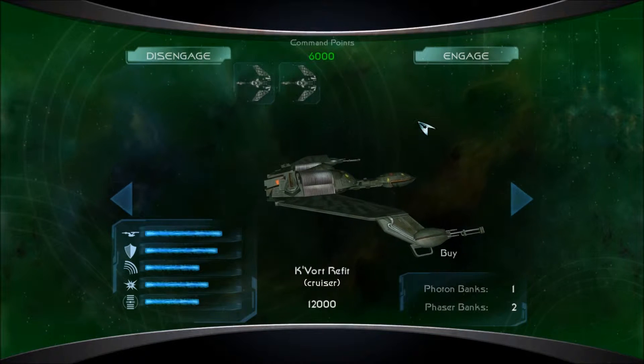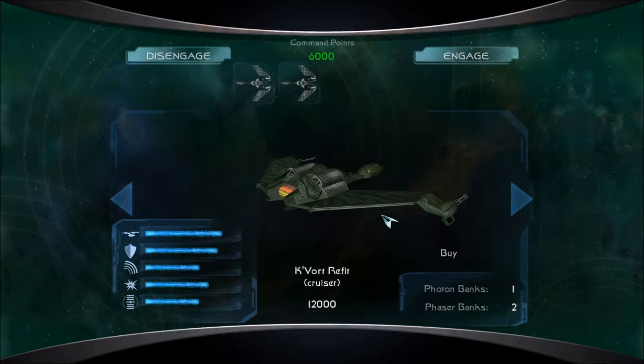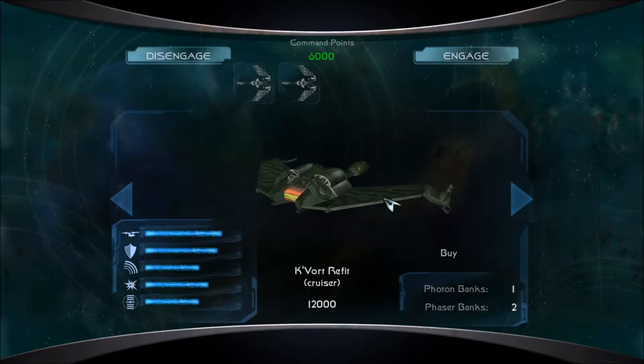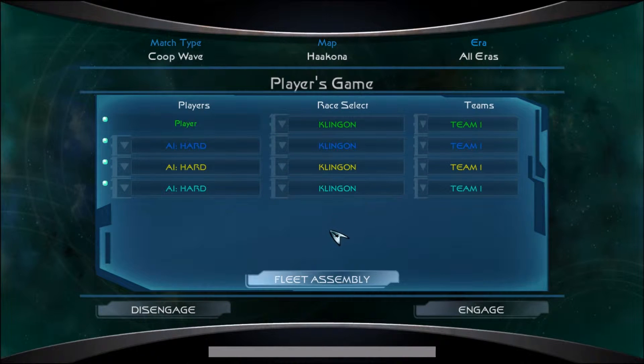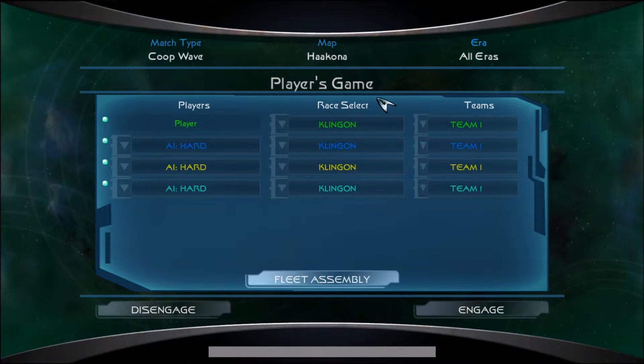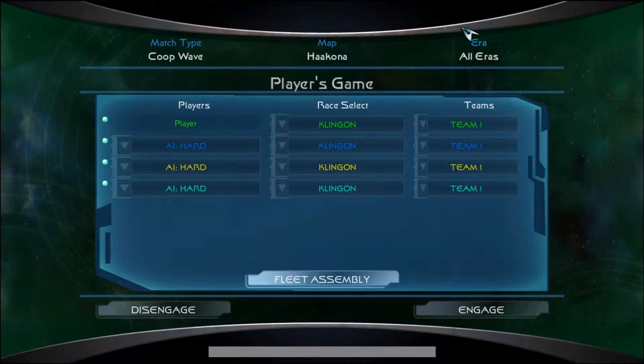So it's going to be Klingons, and I'm going to have two Kvort refits — these are my favorite looking ships. If I hit engage, it's going to be four Klingons on AI hard, so they can hopefully put up a good defense. I'm going to be defending Hakona against the Federation. We're all on 30,000 command points, so I don't expect us to all have top ships, but we'll probably have a few good ships.